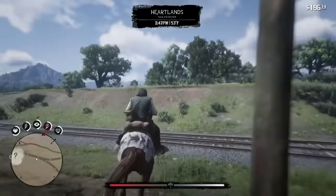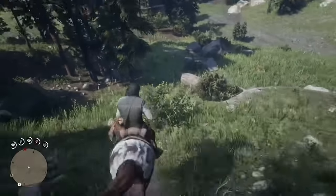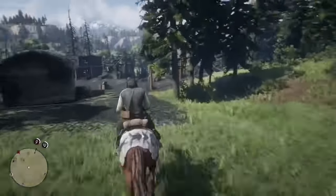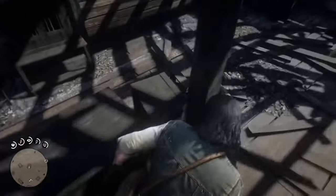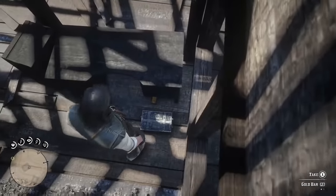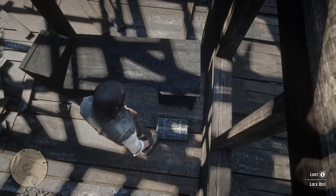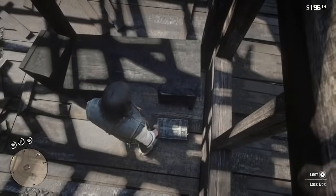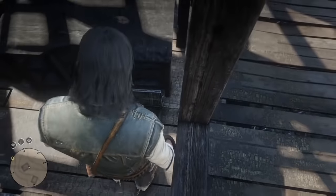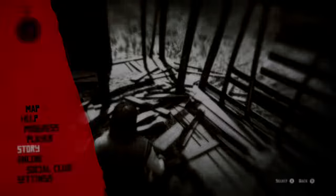When you get back to the sheriff's office, go behind the desk. You'll know the glitch is working when you see the box and right behind it is a gold bar. Go ahead and take it. To keep doing the glitch, open the box, then close it — make sure you do those steps, because if you don't, the glitch will not work again. Then go ahead and save your game.